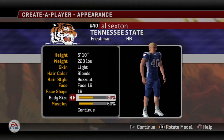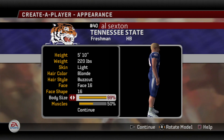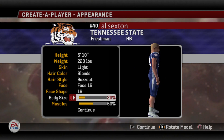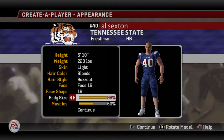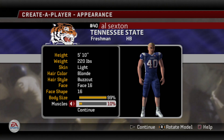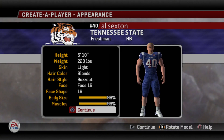Body size — you can tell a little bit if you go to the side. You can bump it all the way up and he's just a little bit thicker, or you can get him pretty skinny — we can make this guy humongous, all the way up to 99%. Same with the muscles. You can look at the arms — they get a little bit smaller or they can get really big. Then you can go to continue.